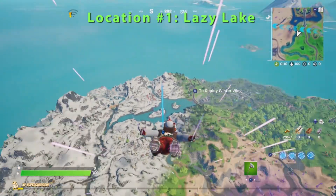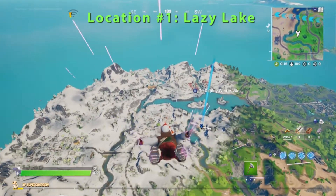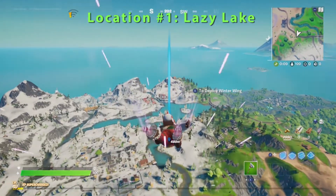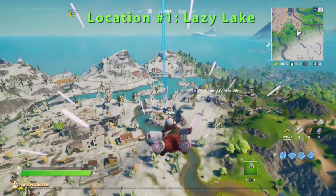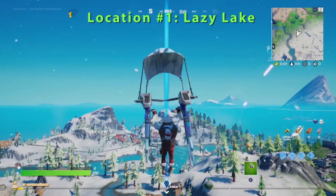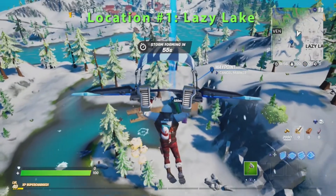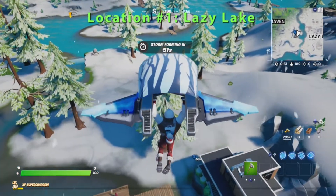Thanks for joining us here today. Goblin Griff is going to show you how to hide inside a sneaky snowmando in different matches. He's going to show you three locations. Keep in mind that you can go to one location three times in three different matches. You can also pick up sneaky snowmandos from chests or even gifts. We recommend just having some fun — go to whatever location you want and complete the challenge.